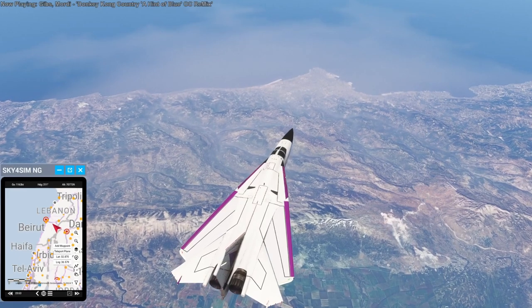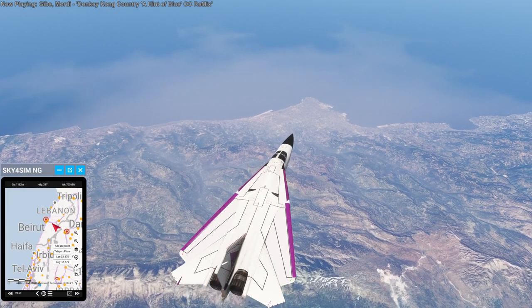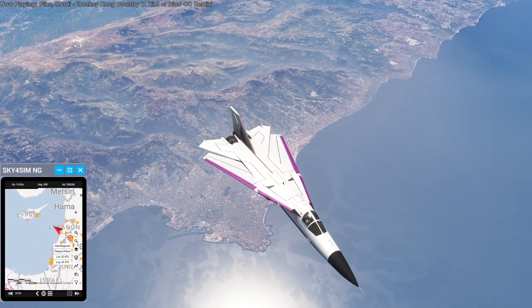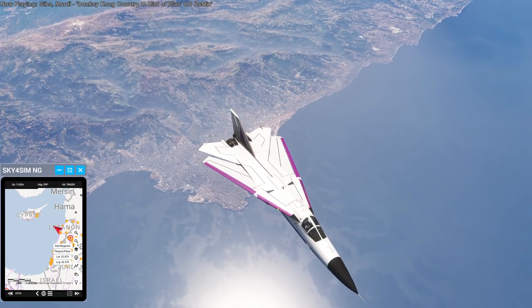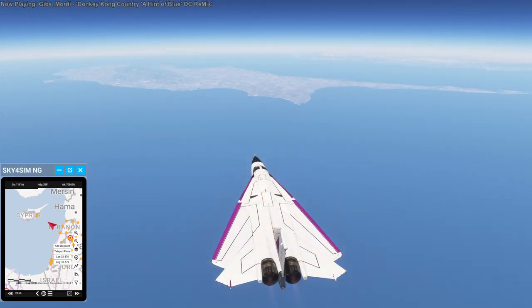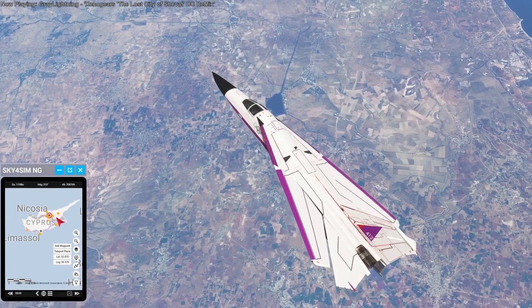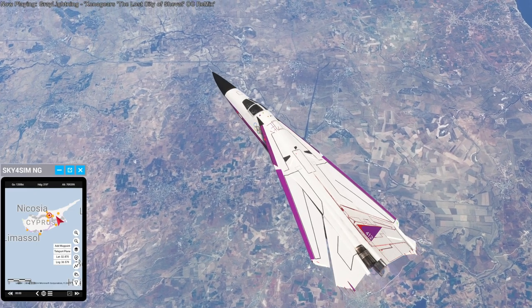Then on to Lebanon and Beirut — also in the news lately, though not so prominent at the time I actually did the flight. Beirut behind us, I headed towards Cyprus, which is actually the last part of Europe I had not covered, getting it as part of this flight. Cyprus actually looks pretty good from this angle — it's an interesting island. Here over Cyprus we see it's reasonably detailed. There are some fuzzy bits — not quite as crisp as some other areas — but not horrible.